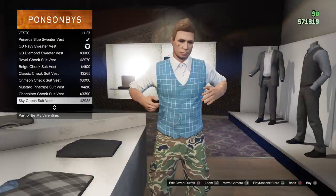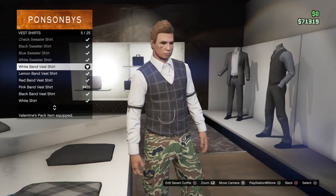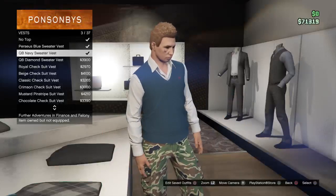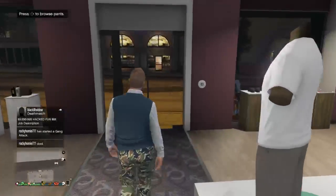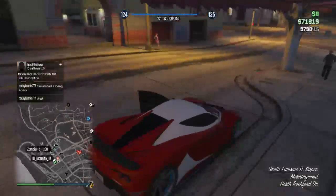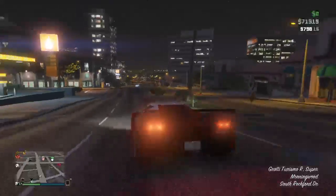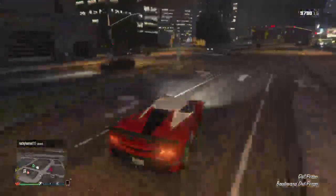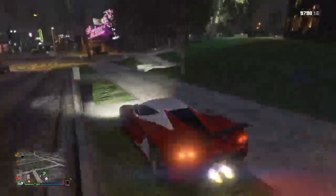If you want to do it, you got to wear this and then wear the white band vest shirt. Once you wear it, buy it. Now this is what you need to do - go to your apartment.